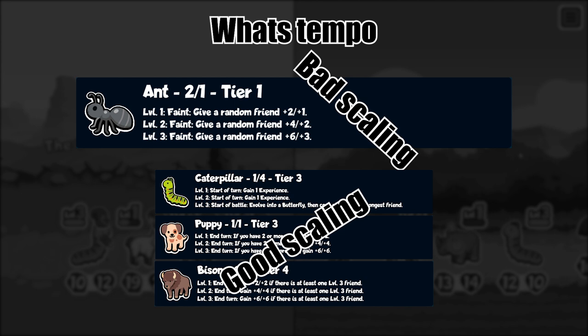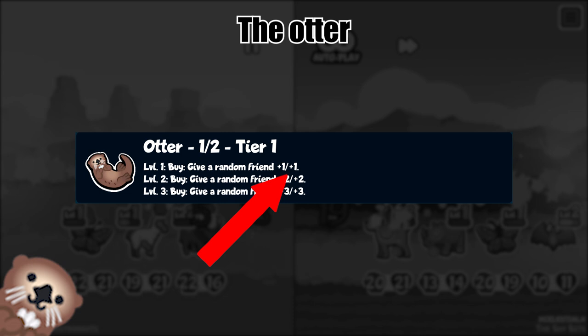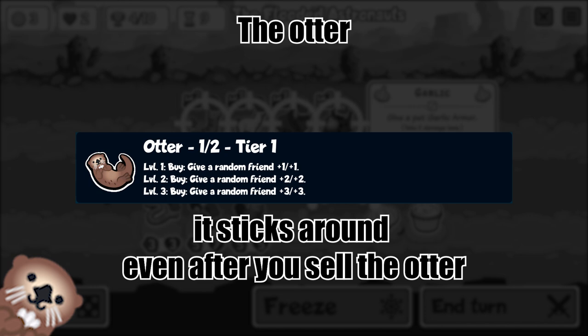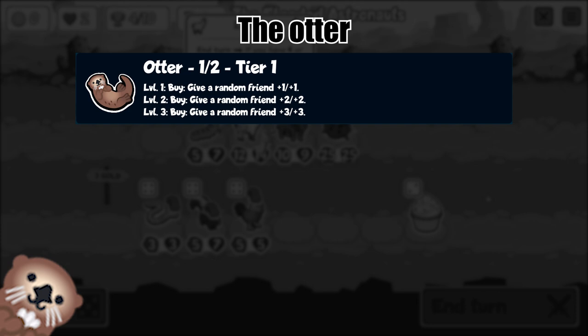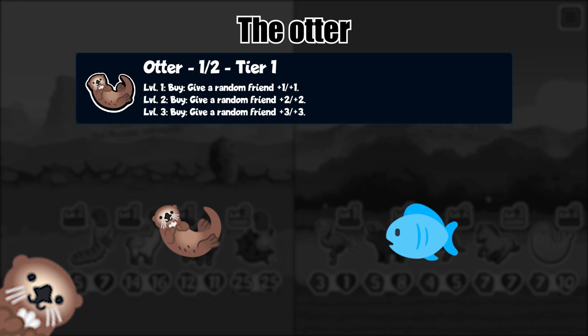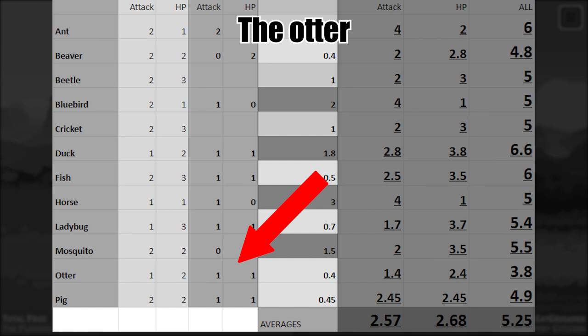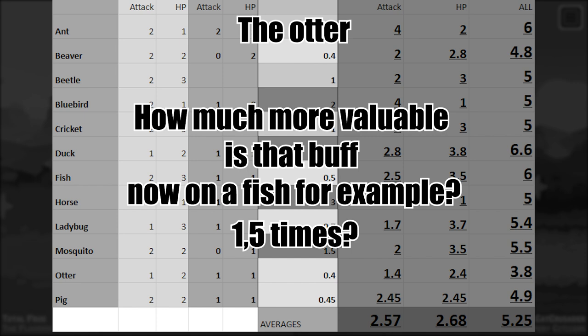An even better example for the tempo unit is the otter. It's even more tempo than the ant. That plus 1 plus 1 is not on the unit itself, but gets applied to another unit, so it sticks around even after you sell the otter — so that's definitely worth something. That plus 1 plus 1 is oftentimes better kept on a 2-3 fish, which as a result becomes a 3-4, which pretty much always will trade two for one in the early turns. This plus 1 plus 1 is just more valuable on a different unit than on the otter itself, usually.